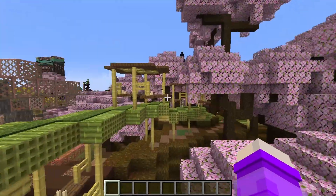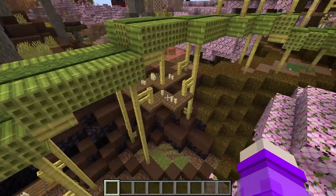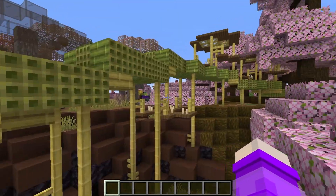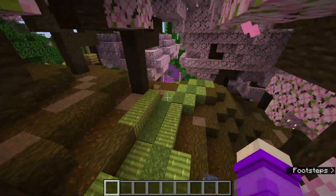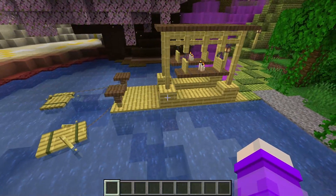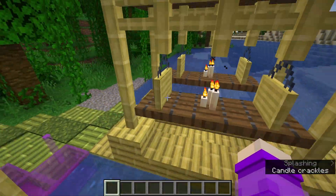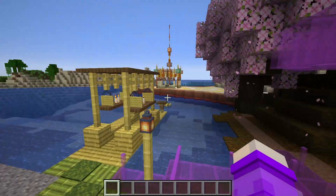The bamboo path continues this way with another wolf that I tamed - one of the new variants actually. I did these little candle sconces under the bridge, which are probably a horrible fire hazard in real life, but they look nice. This bridge continues back through the woods, and the path goes down to another little dock area. I tried using hanging signs as part of a support for a wooden board suspended from fences - I thought it looked cool, so that was a new thing I tried.